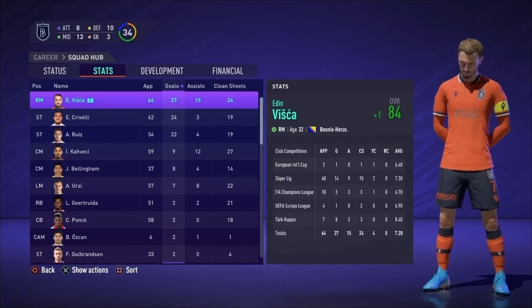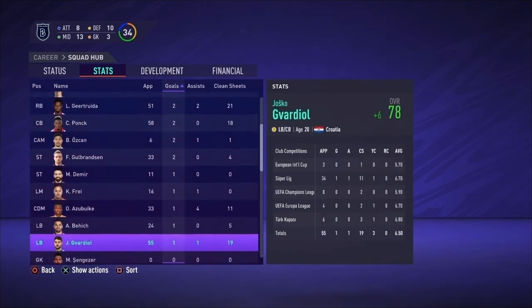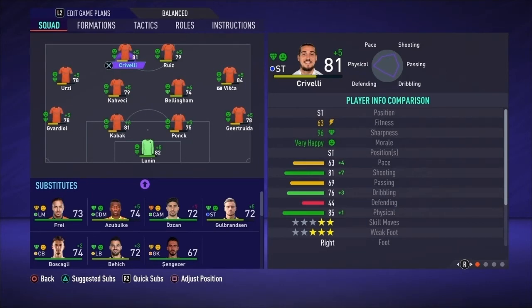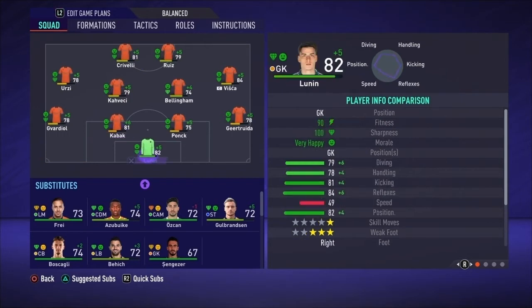Here's a quick look at our stats — Fisca led the way with goals and has been with the club since 2011 in real life. Our offense was predicated around our three main guys. Here's a look at our lineup after two years — slowly making progress. Fisca has gone all the way up to 84, but he's around 32-33 years old. Crivelli's at 81, Kabak 81, Lunin at 82. We're making progress heading into Season 3, aiming to make the knockout phase of the Champions League and win the league.